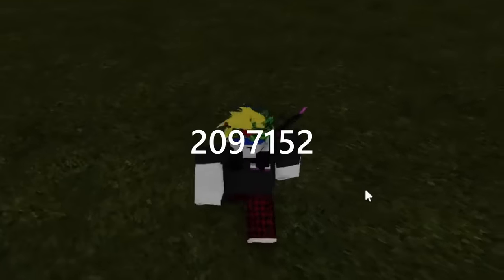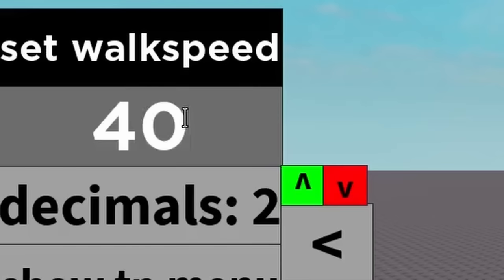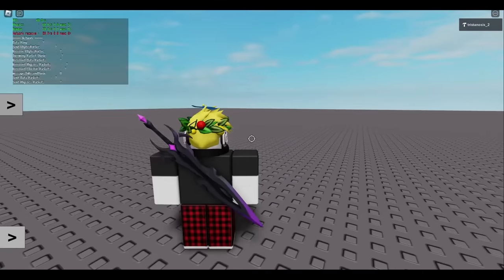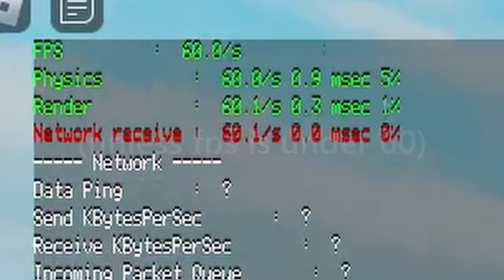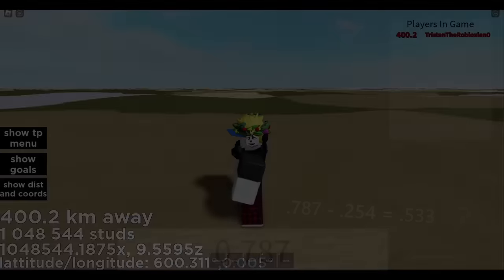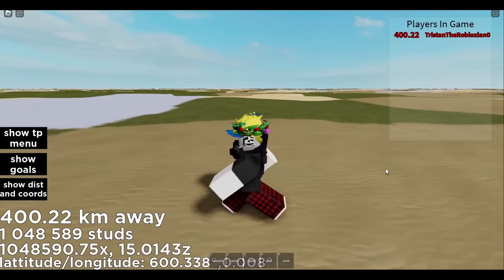2,097,152 studs — this is the first actual barrier in the game. At this point, you end up hitting a wall where you can't go further unless you go faster than the 16 walk speed normally set, which is exactly 16 studs per second. The reason is because every physics update — every 1/60th of a second — if you're walking forward, you will go roughly 16/60 studs, which is 0.266 repeating per frame. You can actually notice this at 1,048,576 studs also, since your precision there is exactly 0.0625 studs, and your character barely walks fast enough to pass the floating point barrier required, so it just warps over to the next one.